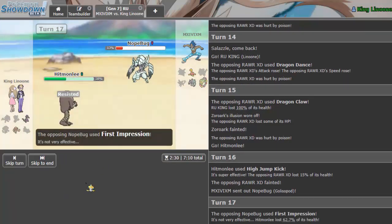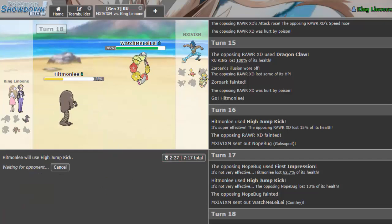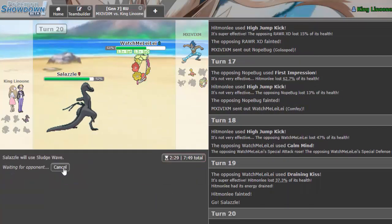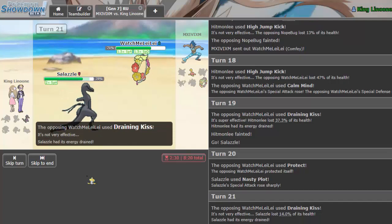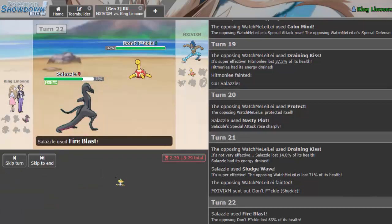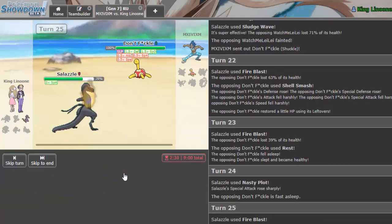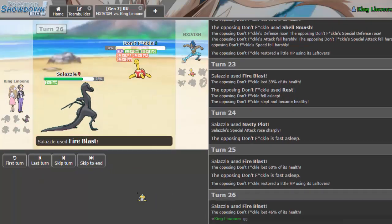First Impression should not do too much since we're Hitmonlee and we resist it. He goes into Comfey — I don't need it and I could set up Linoon over this thing. Salazzle is the necessity right now so I Nasty Plot up. Salazzle is putting in the finest work and we knock it out. Against Shuckle we do 63% — it's the Contrary set — and he lives. We Nasty Plot up again and throw off Fire Blast because we don't 'fickle with the Shuckle,' and that is GG.